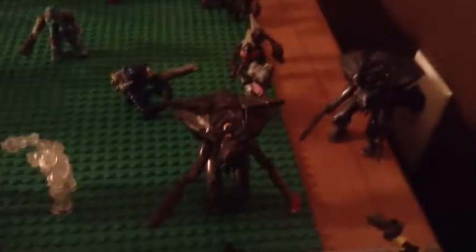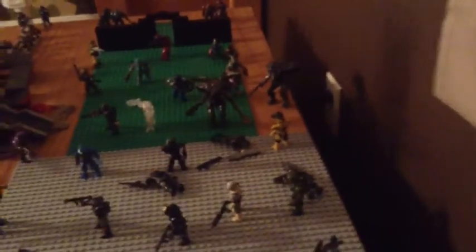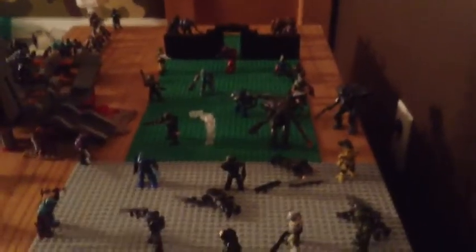Here we have a bunch of grunts following this elite, and they are pretty much fighting. Here we have the first Promethean Knight and the second one. This guy has an incineration cannon which came with the Microfleet Mantis set - a very awesome weapon, probably the best part of the set. There's also the UNSC quad blocker which came with the incineration cannon.